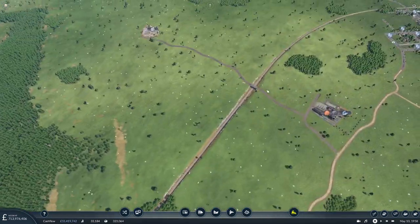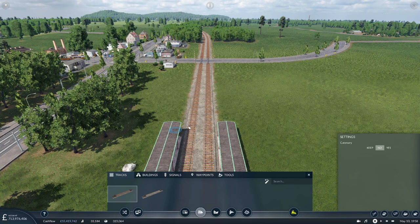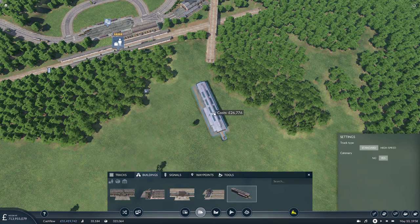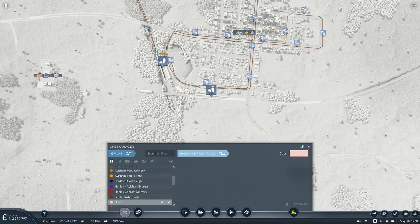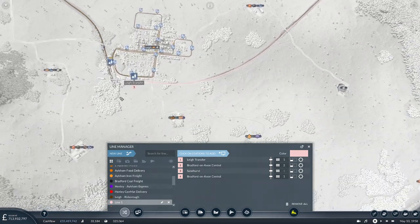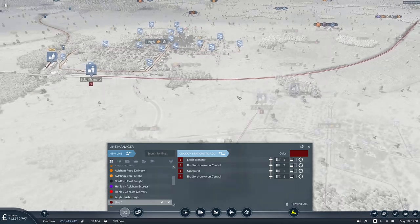We don't need signalling down here because we're going to put a temporary depot in this side of the bridge. We'll need a temporary crossover as well for now — 45, can we go with 45? We'll have it just like that for now, meaning we can have our temporary depot back here. I do want to set up a nice depot area down here. Let's start a new line. This is going to be the cross-country line. We could have a cross-country colour as well — cross-country in the UK. All the way up to there and back to Bradford and then back to Lee Transfer.